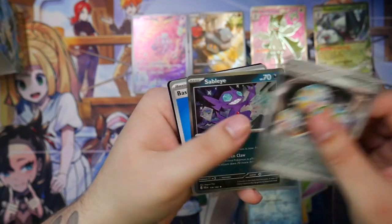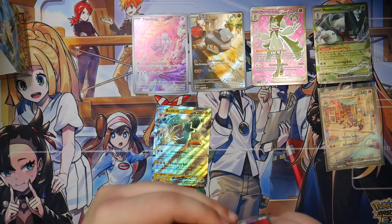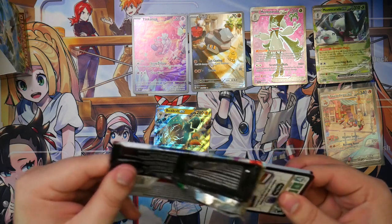Here we go. Reversal Energy. Nope. Sableye. Nothing for this one. I haven't really looked at the set list for Paldea Evolved. Last pack from the right side. But then again, I rarely do, because I kind of want to be surprised by some of the cards in here.